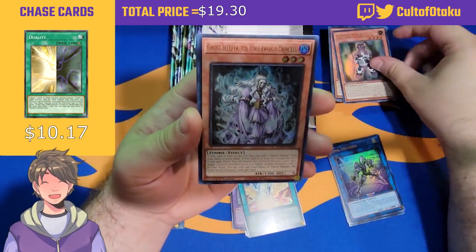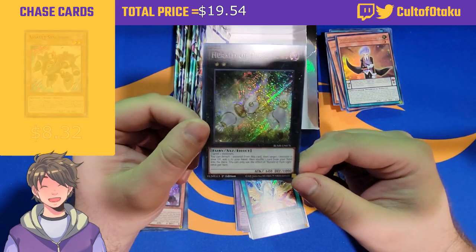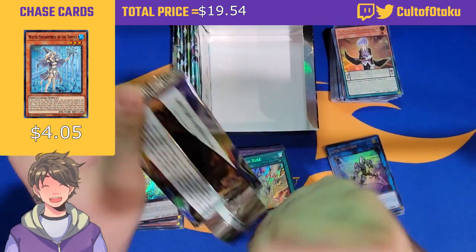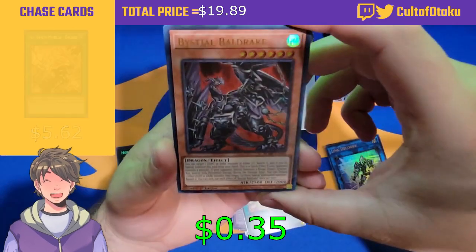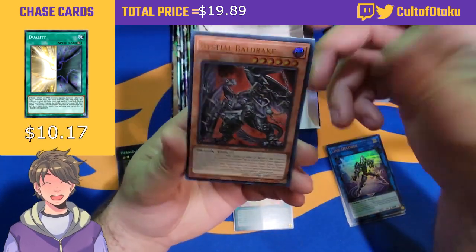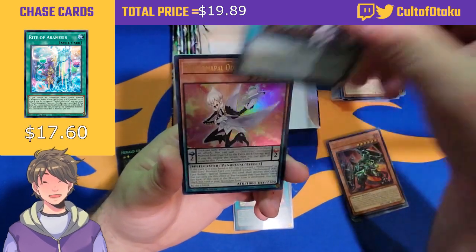Baby Spider, Puppet Rook, Ghost Sleeper the Underworld Princess, Performapal Valet, and Herald of Pure Light. This card is actually kind of short printed — I haven't seen a lot of people pull it, and it really needed a reprint. The number of reprints in this set is just astronomically insane. Bestial Baldrake — another card that just came out recently. Honestly, of all the cards that should have gotten rarity bumps, Baldrake shouldn't have been one — Mag really needed a reprint given how expensive it's getting.